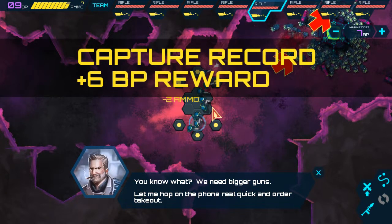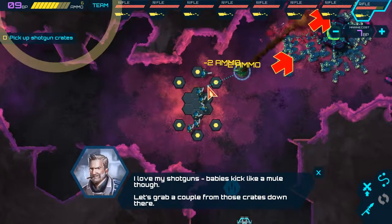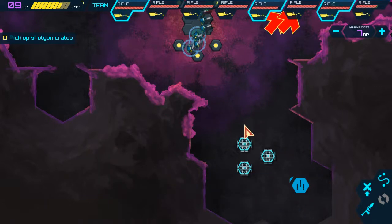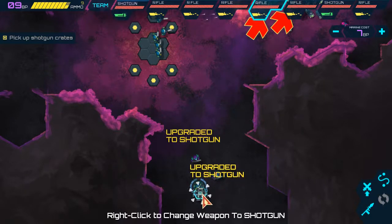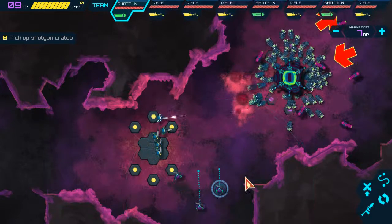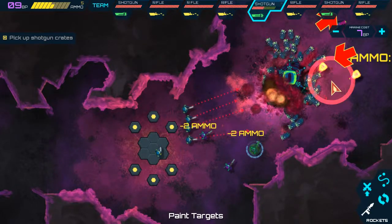We need bigger guns. Let's go ahead and throw a rocket over there. I love my shotguns — babies kick like a mule though. Let's grab a couple from those crates down there. Let's send a couple of them down. These guys in the meantime can move up when the others are ready. Go ahead, grab the shotgun. Now we got our shotgunners here. Let's have them move up. This one will take that one out, take that one out, and take that one out. You guys can advance forward. Let's take out those turrets.